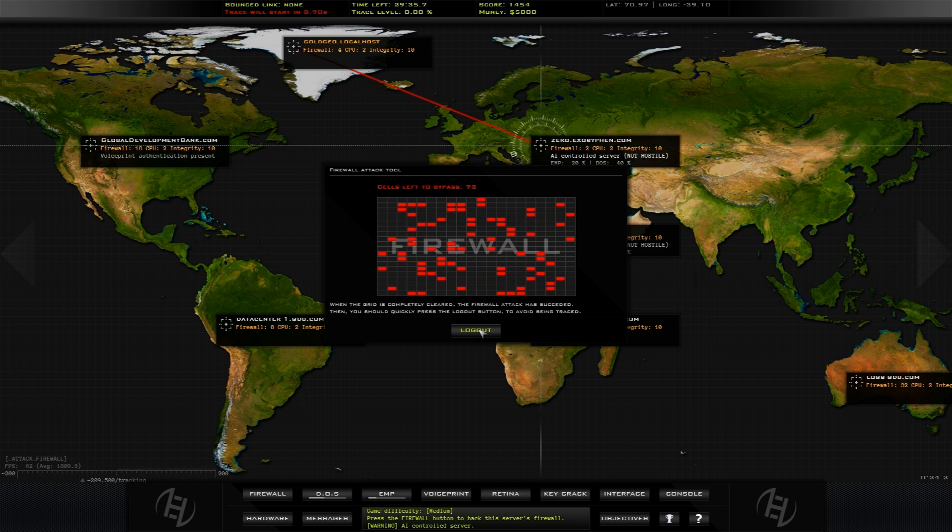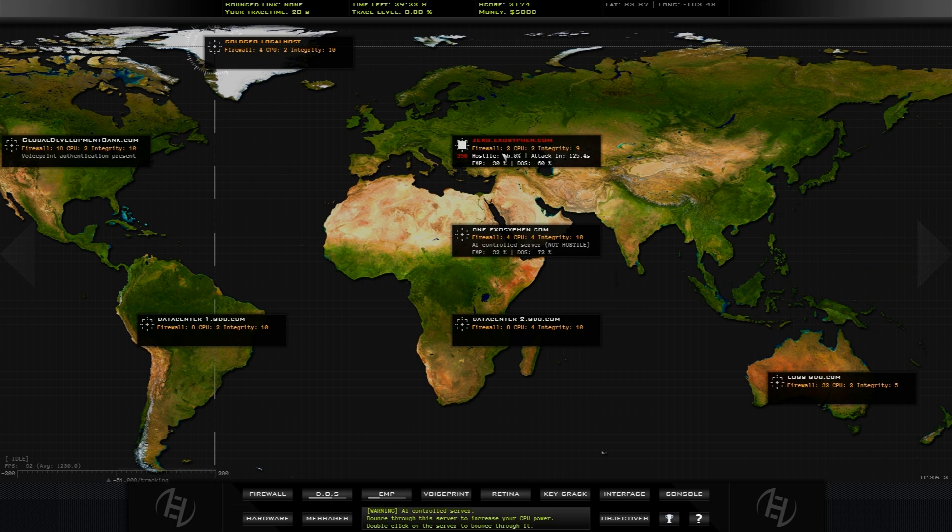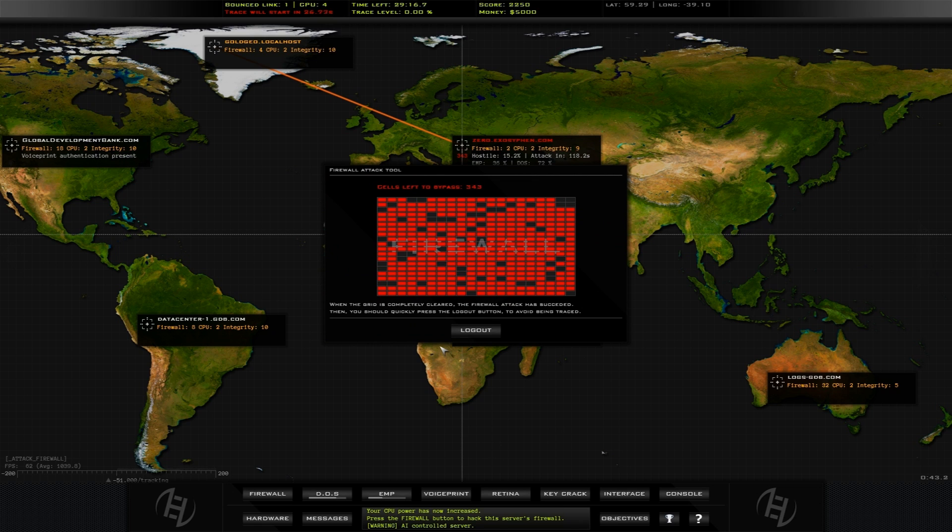And hacking someone, or using denial of service attacks or EMP attacks, lowers their integrity. And when their integrity goes down to zero, it shuts down that server. And you're in! Then you can bounce your link through them to double the CPU power.